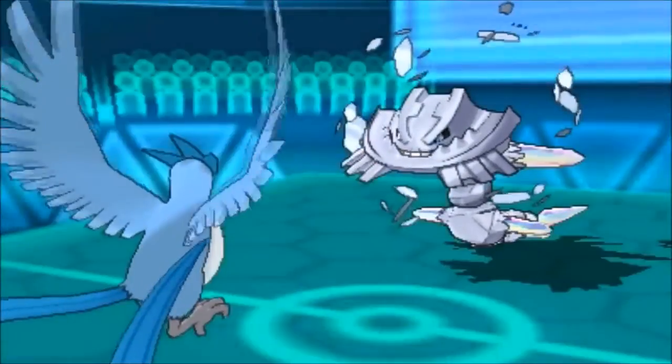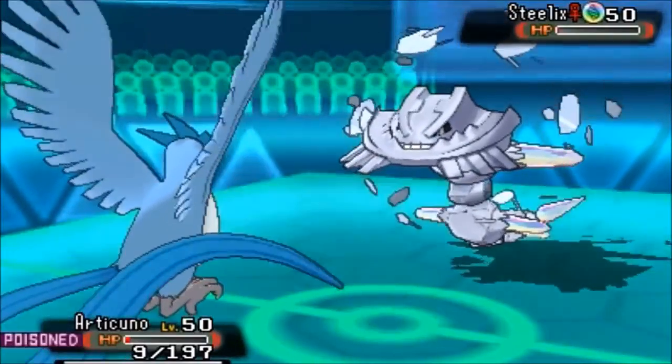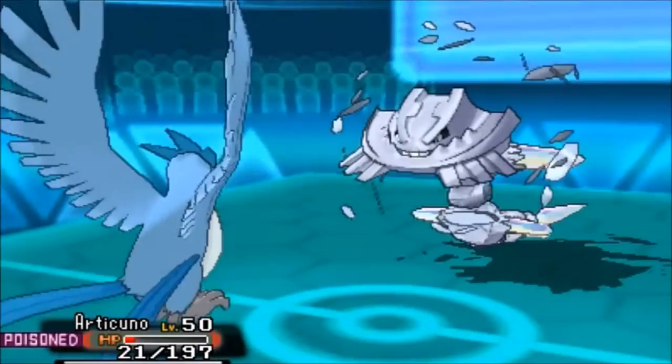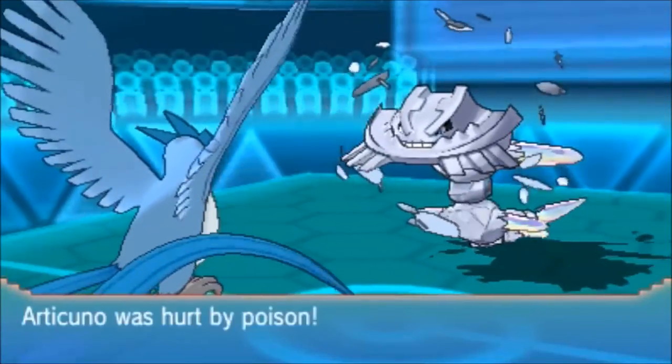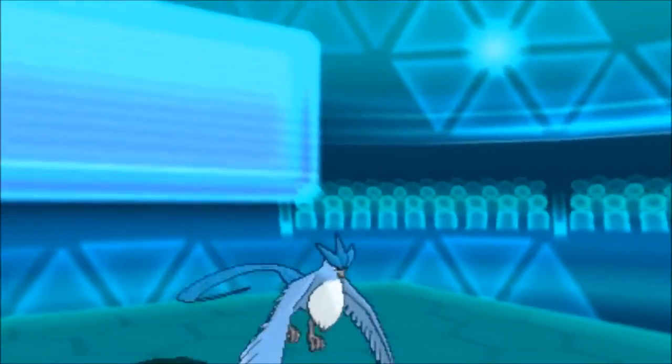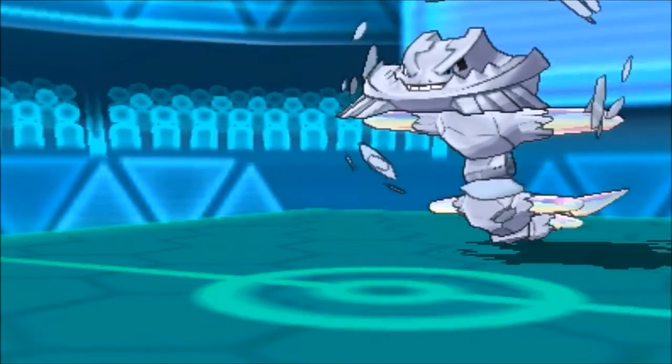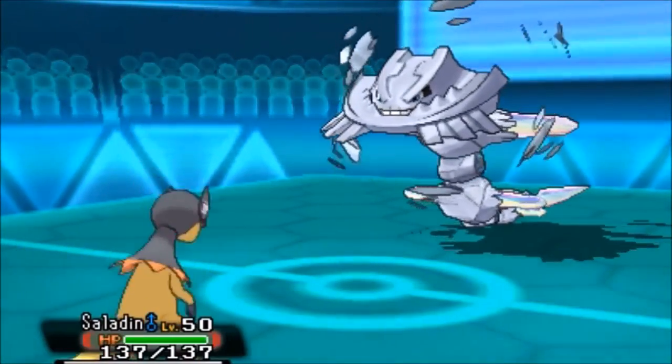Articuno was my main response to Mantine and Feraligatr, and yeah that's tough. But it was actually kind of a good thing that Articuno went down - he was hitting his team quite effectively and it was a good thing to remove that threat from the equation.